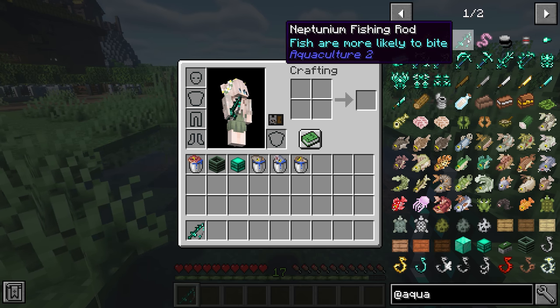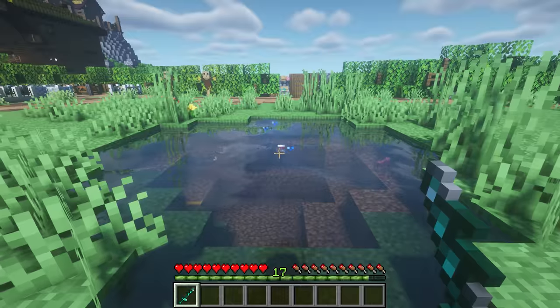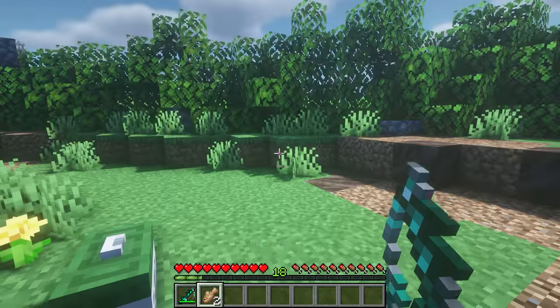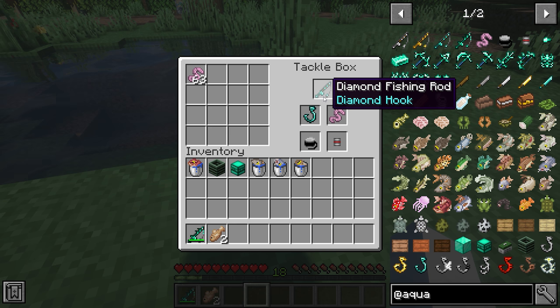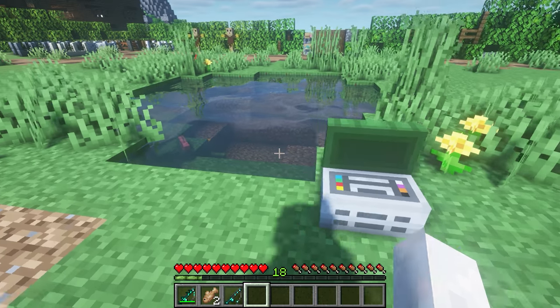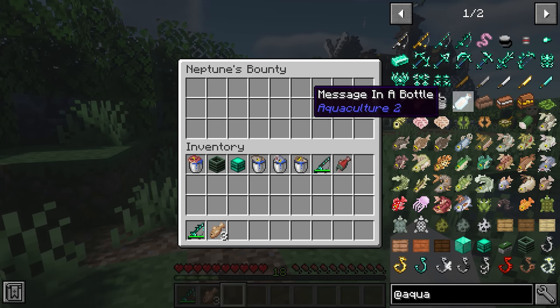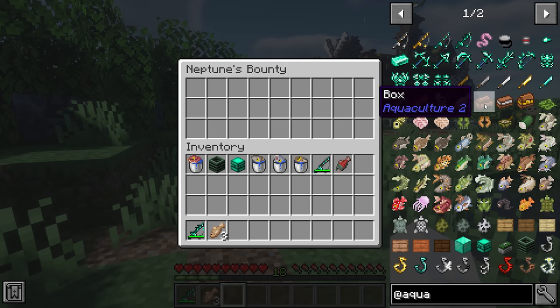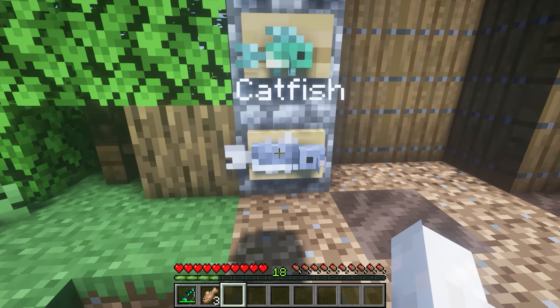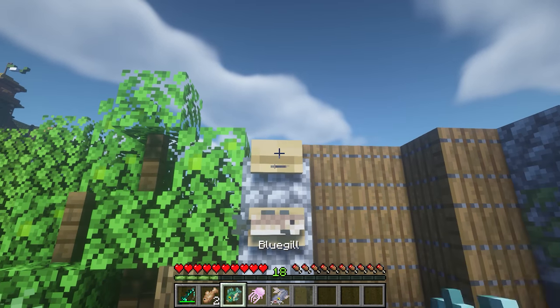Up next we've got Aquaculture, and this is one of my favorites. It adds new fishing rods and a whole new bunch of fish, basically upgrading the entire fishing aspect of Minecraft. You can even get messages in a bottle, treasure chests, and loot boxes from fishing. It also adds a tackle box where you can upgrade your fishing rod, and fish post signs where you can display the fish you've caught.